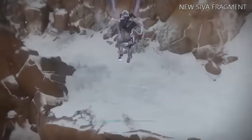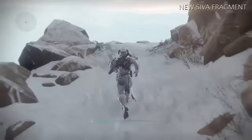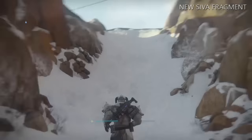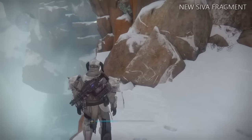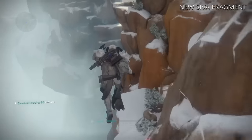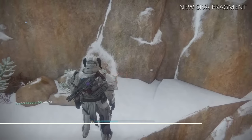Keep on going down, it's a little tricky right here. The jump was easy, I made it look hard. But once you see this little mountain right here, there's a little white ledge right there to the light just hanging off, and you just kind of want to jump and land. Turn around and there's the fragment.